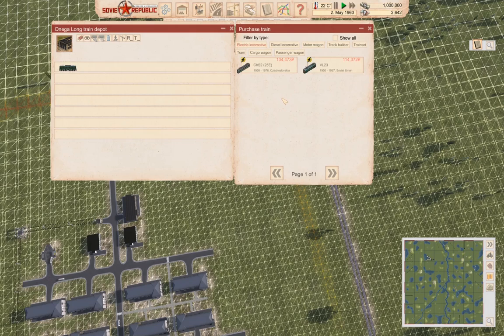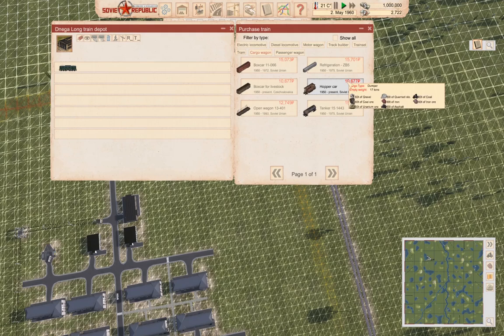We'll do that one. Now we want cargo wagons — hopper cars, that's what we need. Those are 10,000 each.